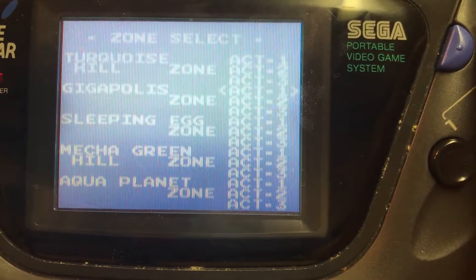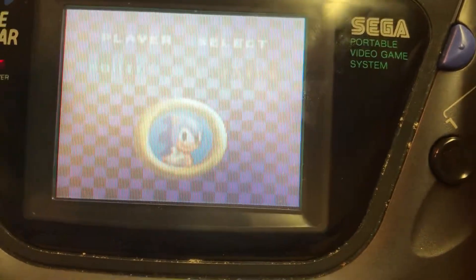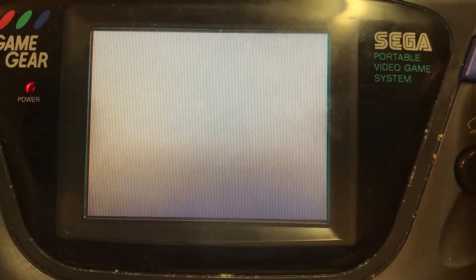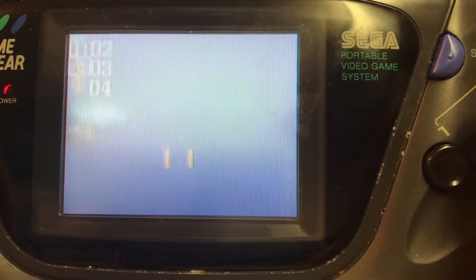Here we are — now we can skip to any level you like. Let's go to Sleeping Egg, just press 2, and there we go — Supersonic racing on our rumba! Here we go guys, so simple, this cheat.